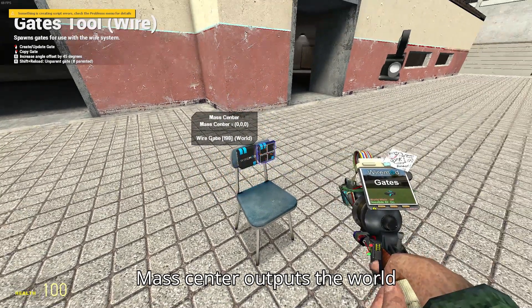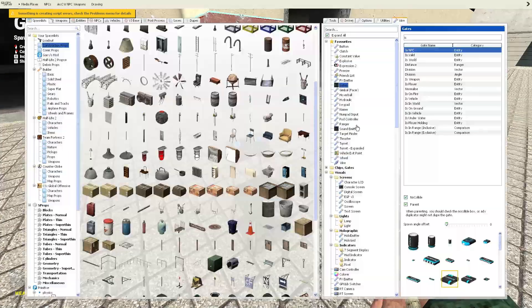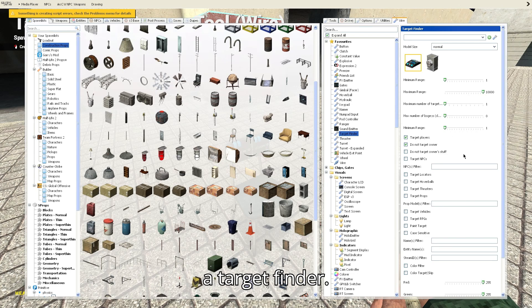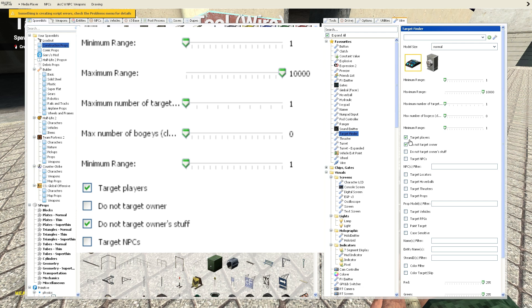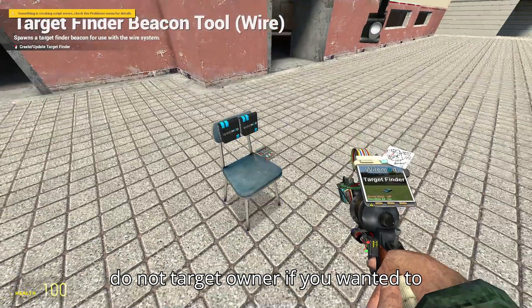Mass center outputs the world coordinates of the mass center of the entity it is linked to. To find the entity we will need a target finder. Set the minimum range to 1, maximum range to the max of the slider, and make it target players.